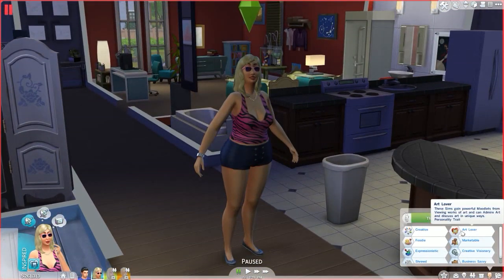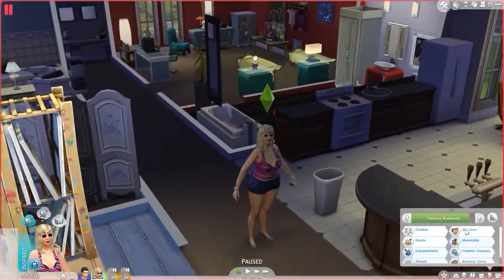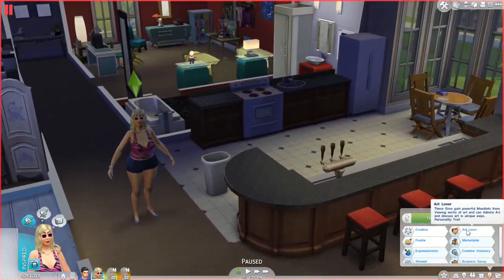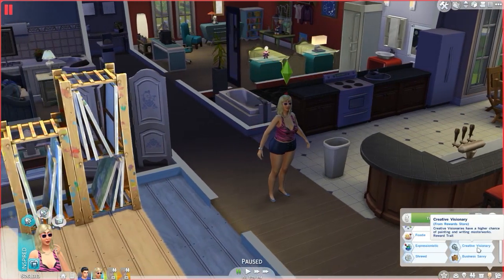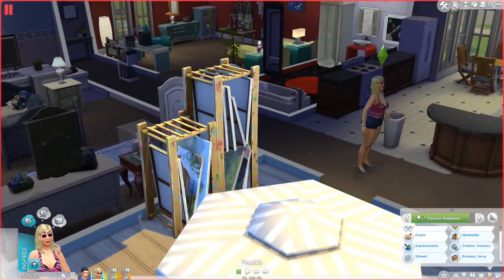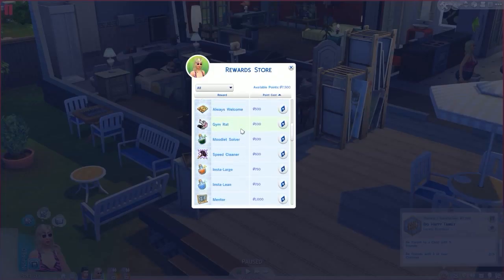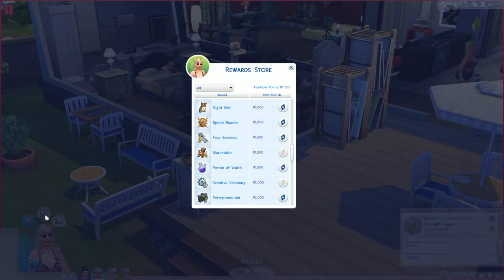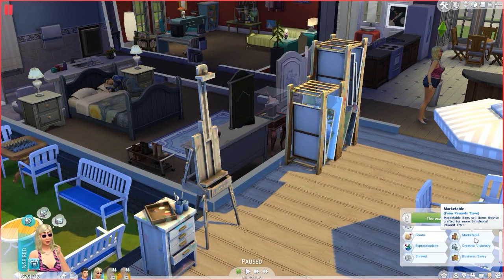Some of the traits that help painting: when you create your Sim, you can give them the Creative trait, which means they'll tend to be inspired — good for painting. Art Lover also helps; they like to admire art, which makes them happy. Expressionistic, as mentioned, comes from completing the aspiration. There's also Creative Visionary from the reward store — it costs 2,000 points and gives your Sim a higher chance of painting masterpieces, so you can sell them for more money.